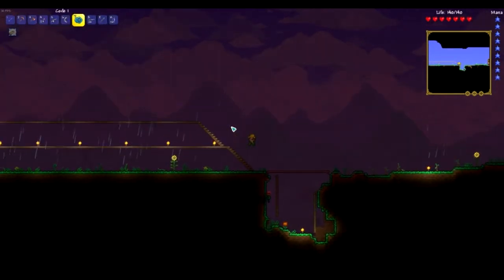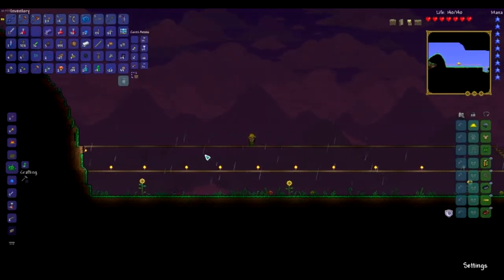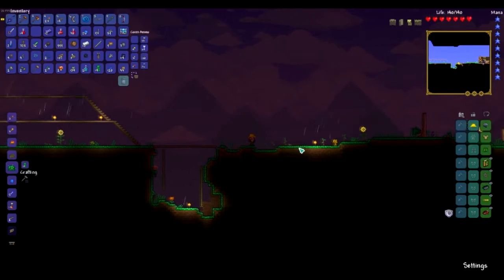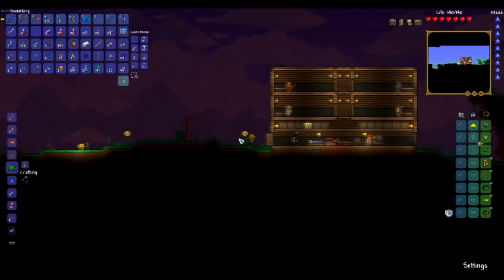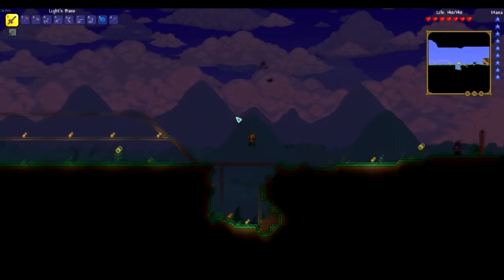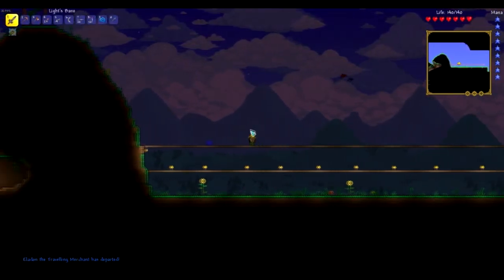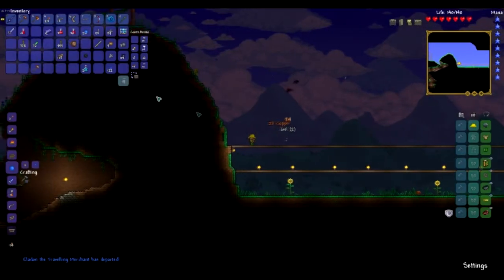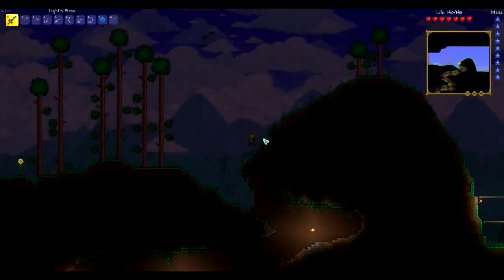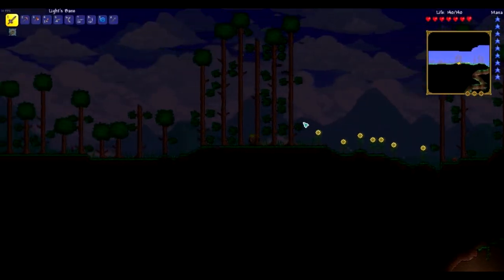I kind of feel as though we should do something. Perhaps we could go kill the Eater of Worlds, though I would have to empty out my inventory. What I'm going to do is empty out my inventory and then we'll see if we can defeat the Eater of Worlds. Alright, so I've emptied out my inventory. I think it's time to go defeat the Eater of Worlds if we can. Even if we don't, I think we'll have a good chance at getting some cool items — particularly the shadow scales. That's what I really want, because that allows us to craft shadow armor, which would be a massive upgrade from what we currently have.